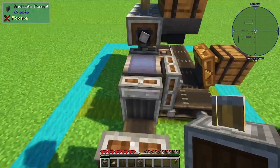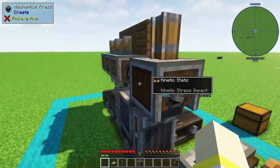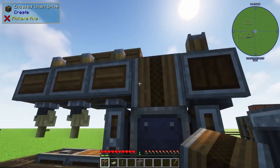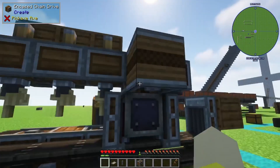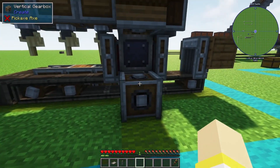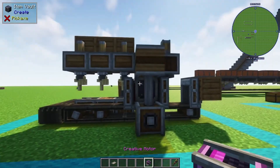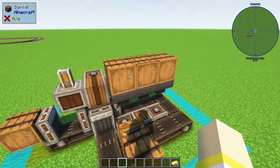Put hoppers into the deployers and then barrels on top just like that. Stand on this barrel, look at your deployers, and place it so that the shaft is going the same way. Grab your encased chain drives and place one right in there — this is going to power our press and our deployers. Then look up and place it right there. This will connect everything. At the bottom where the belt goes in, use a vertical gearbox and a shaft, and that's going to connect it all together so that when you power it, it powers everything.